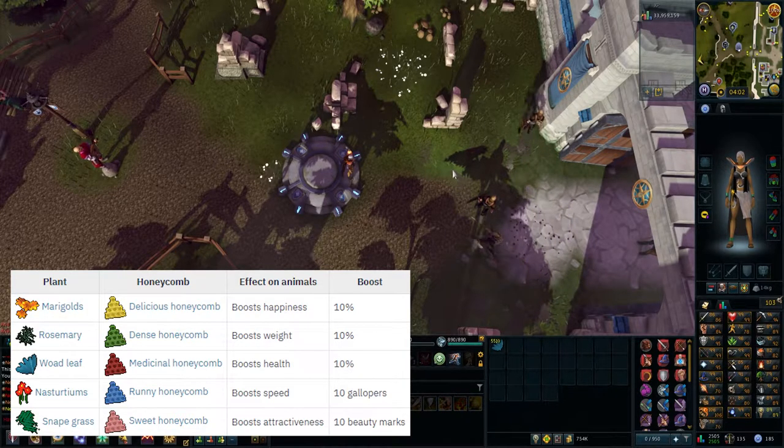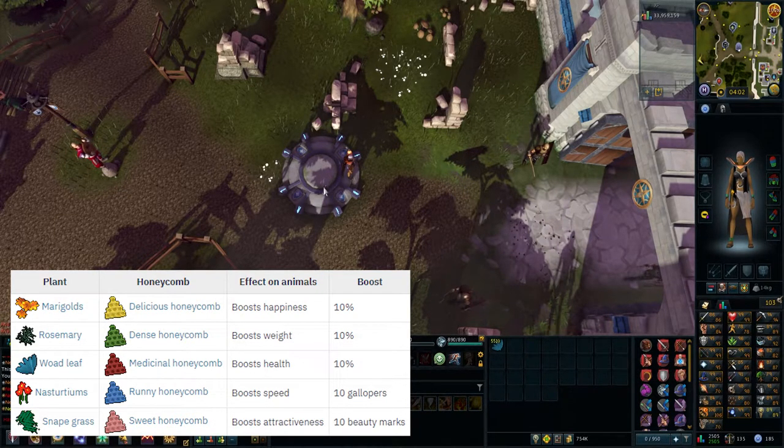There are five different flowers. You have marigolds, which give you delicious honeycomb and increase happiness for player-owned farm animals. Rosemary gives dense honeycomb and improves weight. Woad leaves give medicinal honeycomb and improve health. Nasturtiums give runny honeycomb and increase speed.